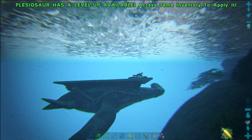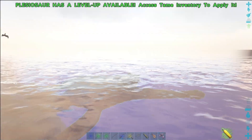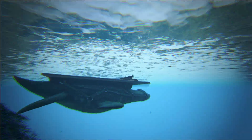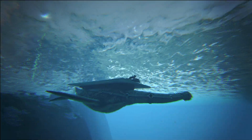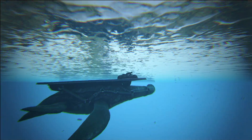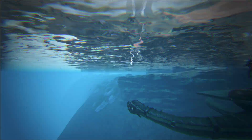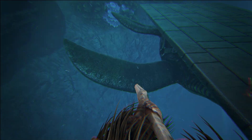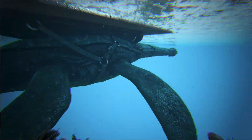Let's talk about Elasmosaurus. This creature, unlike some of its earlier relatives, would not have been able to actually get out onto land, due to these flippers not really having the strength. The pelvic girdle and the place where the front flippers attach were not strong enough to actually haul this massive two-ton creature out of the water. So they were completely aquatic and as a result they didn't lay eggs — they would have given birth to live young.